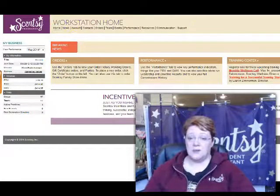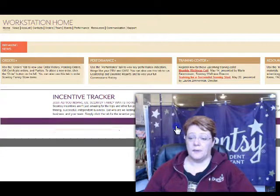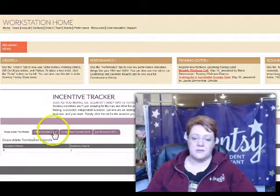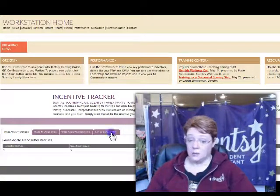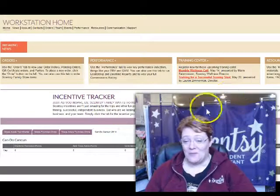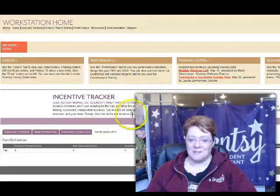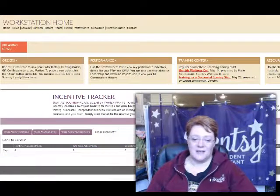It's our incentive tracker. Let me move this over so you can see it better. If you click on this, it's going to show you — depending on what you're signed up for — there's different trackers here. You want the Cancun, or Can-Do Cancun. Right now I have zero points. I know that'll change this month so I'm not really worried. I'm pretty sure Tanya has 3,000 points already, so way to go, Tanya — that is awesome.